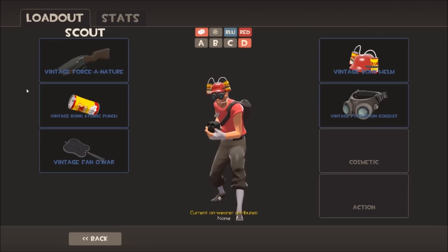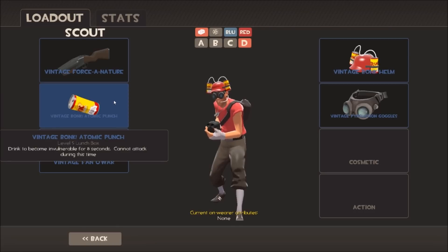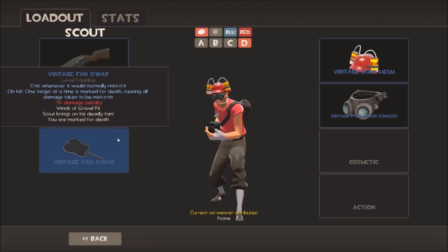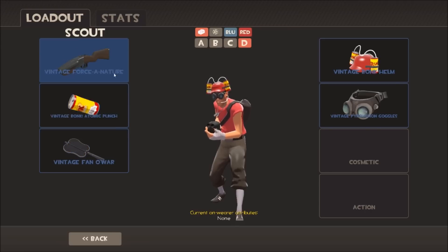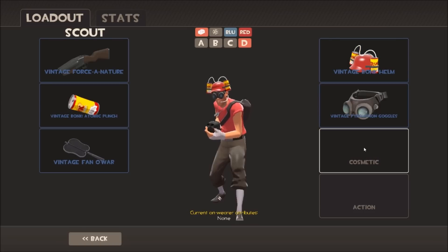We'll start off with Scout, and unfortunately you cannot have an all-vintage loadout on Scout. For weapons, we've got the Force of Nature, the Atomic Punch, and the Vintage Fan of War, which is one of the rarest non-glitched vintages. There are actually quite a few items you can use for Scout — we've got the Vintage Bonk Helm, which is what you got from crafting the Batter's Helmet along with the Atomic Punch — and the Pyrovision. But there's no other item we can put in to make an all-vintage loadout for Scout, unfortunately.